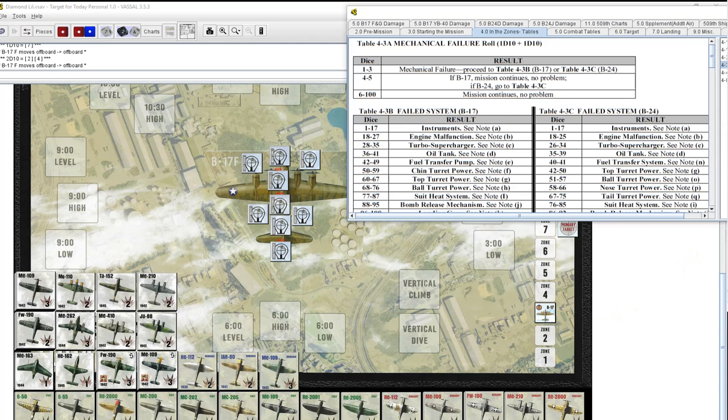Moving to zone three — we're again over the Med in Algeria, 50% cloud cover this time. No mission recall. Rolling for mechanical failure: 73 — none. No contrails, we are in formation and above 10,000 feet. No German resistance, so we're going to put zeroes all the way down.